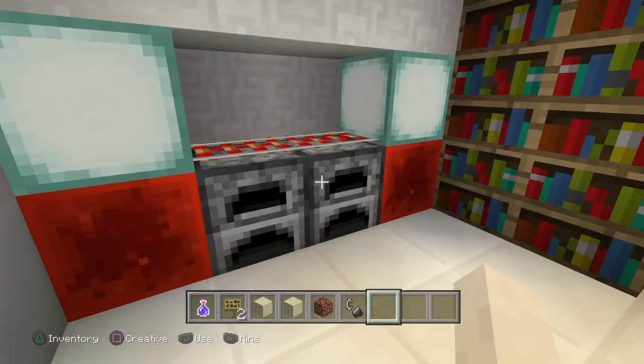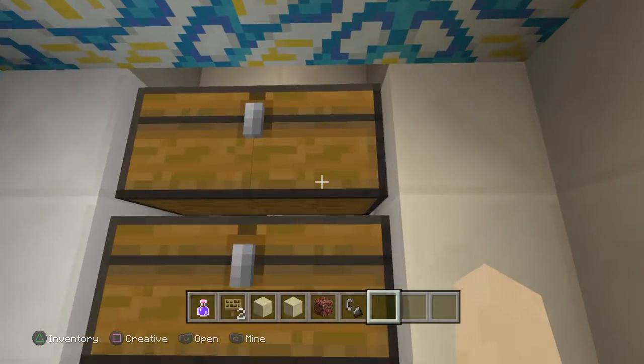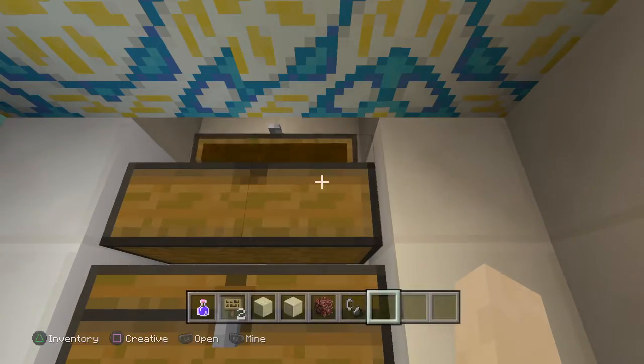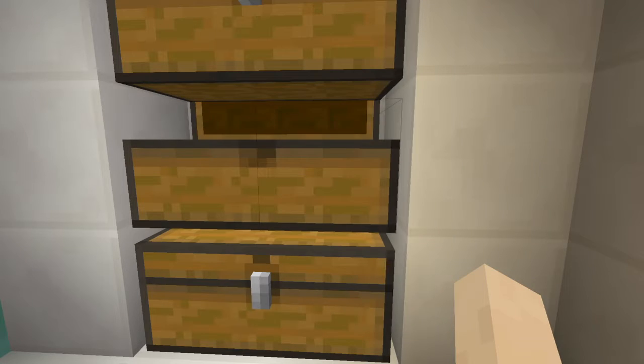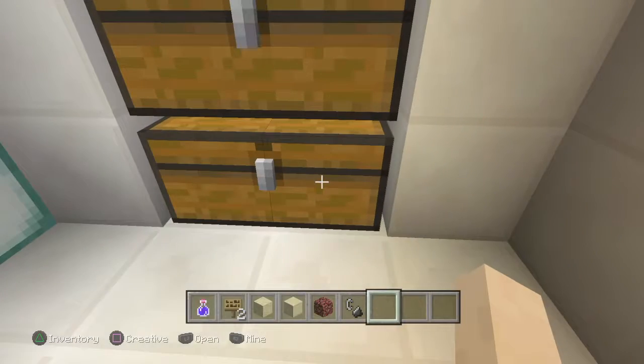Nice little kitchenette area here. Got your stove — didn't put a table in here because you're going to eat on the run anyway. You've got plenty of coal to cook things and plenty of extra snack goodies to supplement with your meats.